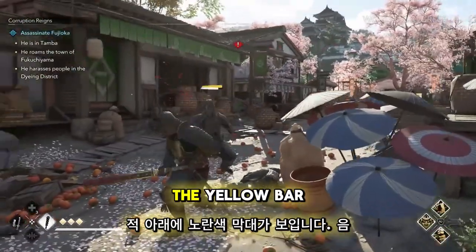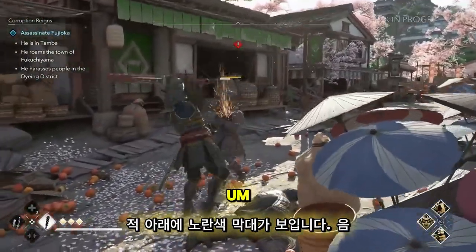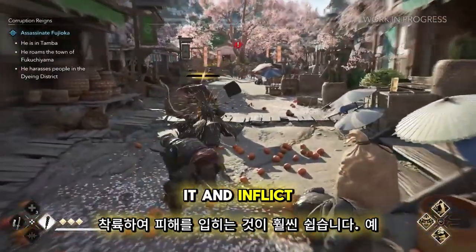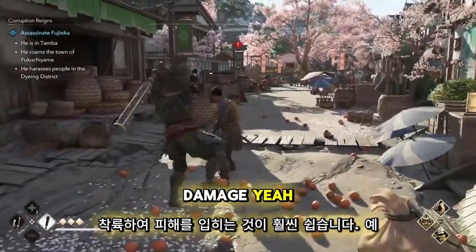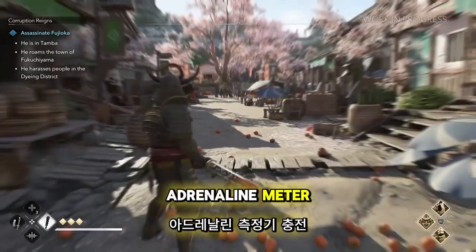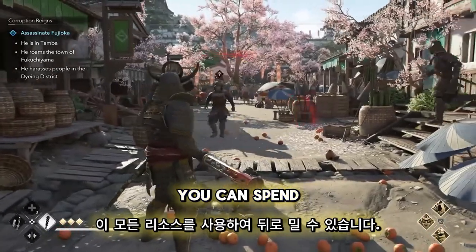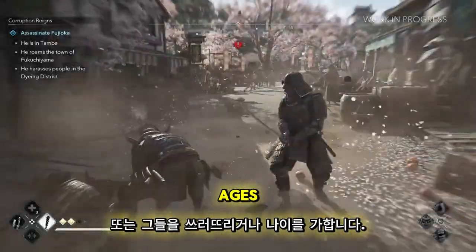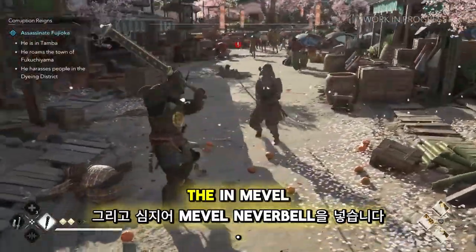You can see the yellow bar under the enemy. It represents the armor, and once it's broken, it's a lot easier to land hits and inflict damage. Attacking and defending charge up your adrenaline meter. Once it's full, you can spend all the resources to push back, knock down, or inflict damage, and even put the enemy in a vulnerable state.